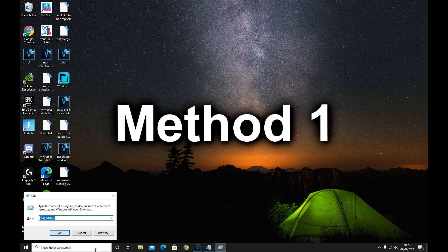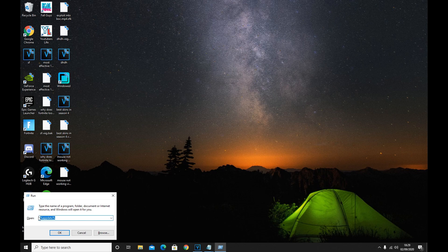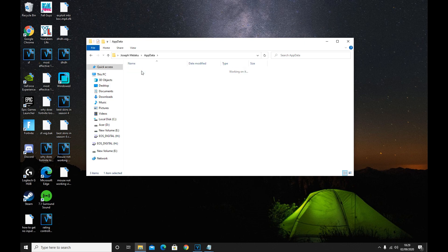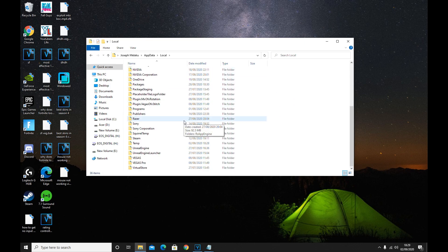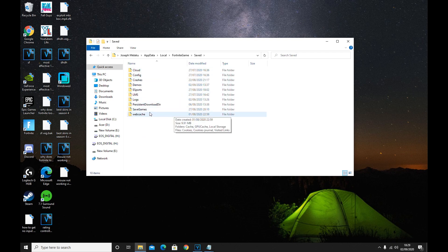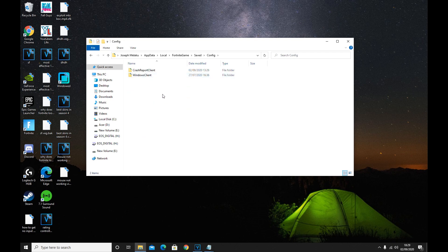The first thing you want to do is go over to where it says Run. Write percent appdata percent, then head over to your AppData. Click on that box and go over to Local. You should be able to find your Fortnite game. Double click, go over to Saved, then go over to Config, and then go to your GameUserSettings right there.